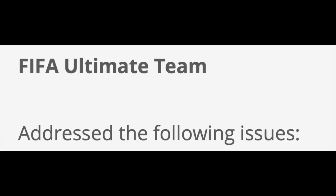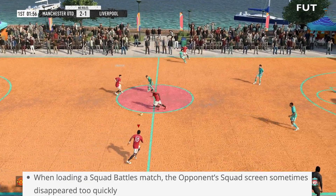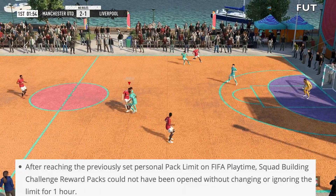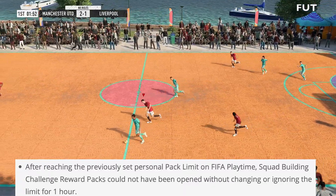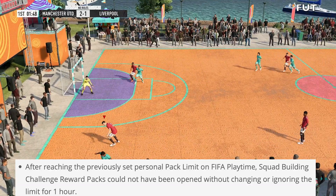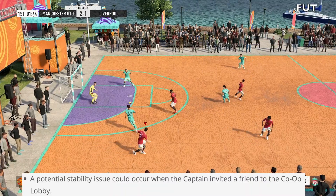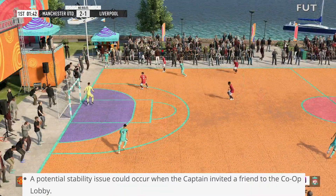Let's move on to FIFA Ultimate Team. Not much to talk about here. They've addressed the following issues: when loading a squad battles match, the opponent's squad screen sometimes disappeared too quickly. After reaching the previously set personal pack limit on FIFA playtime, SBC reward packs could not be opened without changing or ignoring the limit for one hour. A potential stability issue could occur when the captain invited a friend to the co-op lobby.